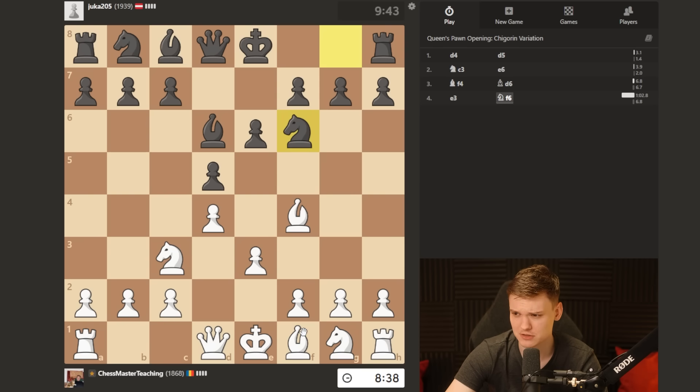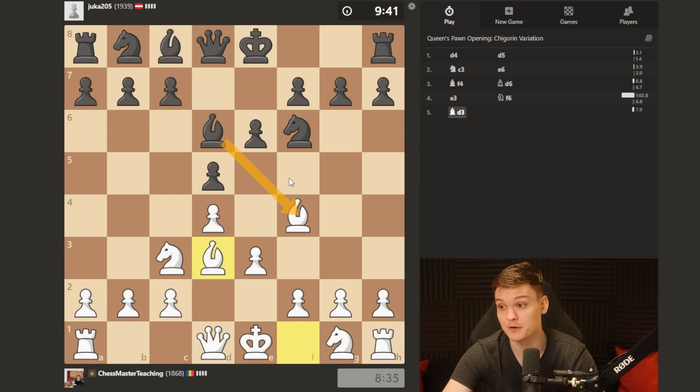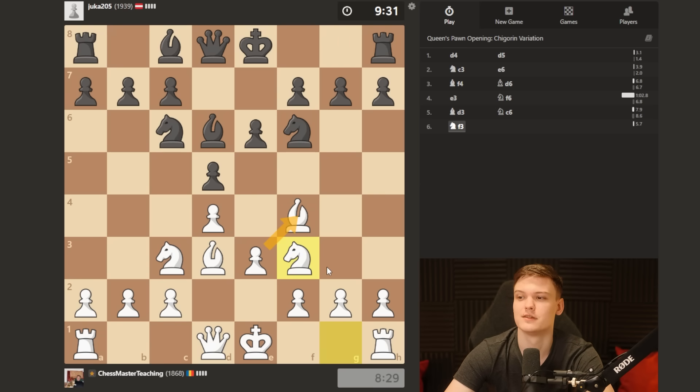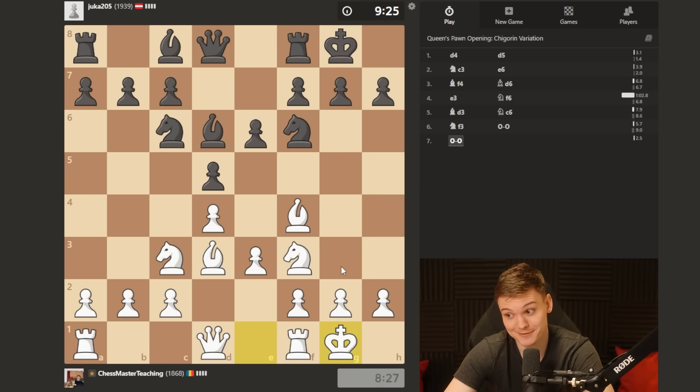After knight f6, important — always do bishop d3 first. The offer is still there. My viewers are really scared to allow double pawns, and I should show them how to play that. Let's give him one more chance — take, please! Leave the pawn, give me the double f-pawns. Okay, he castles — I'll castle too. Offer is still there. I have one more useful move to make: rook e1. I could also play a3, h3 after that.